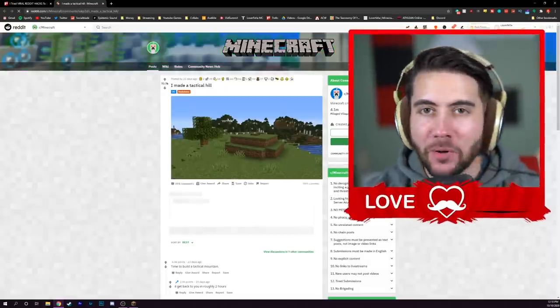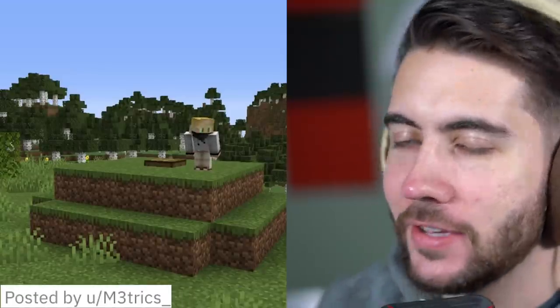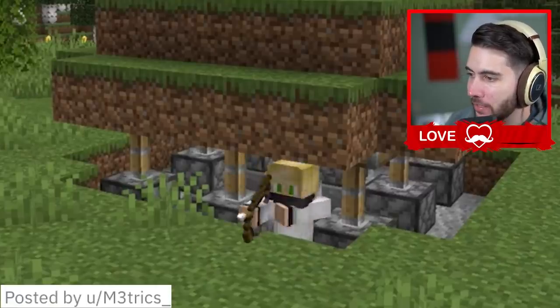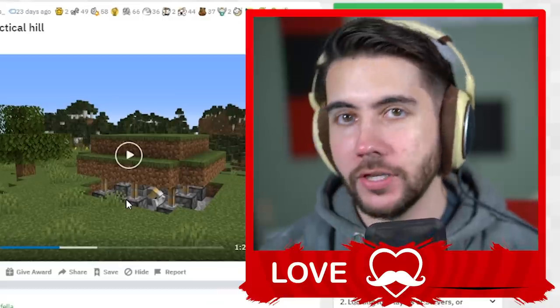This first hack is probably one of the coolest ones you'll ever see. This guy made a tactical hill in Minecraft — you hop inside of a seemingly innocent grass hill, boom, the entire thing lifts up. You can snipe out of it and kill enemies, and then it closes back down. We'll see if it's possible though.